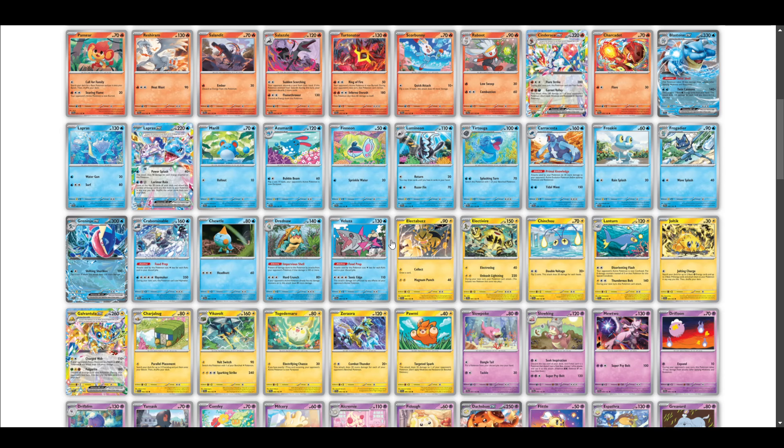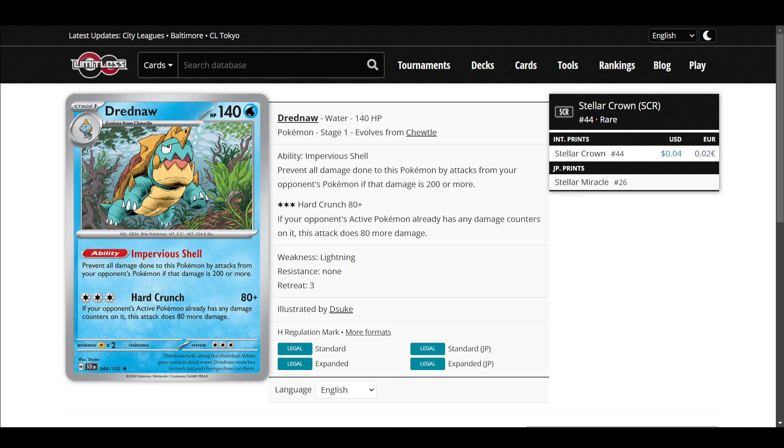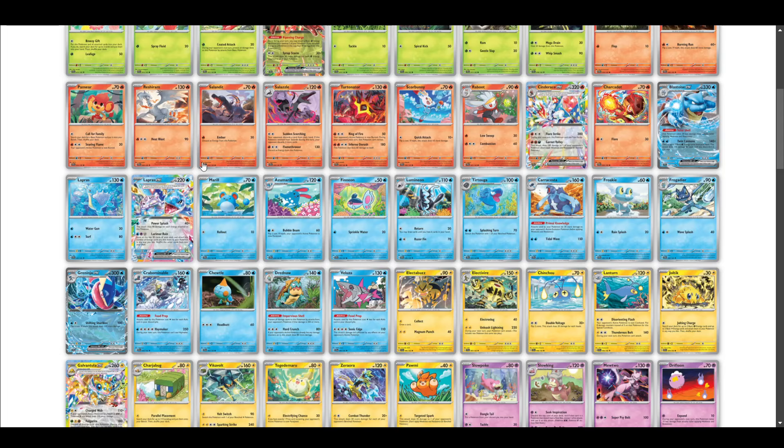Veluza and Crabominable aren't great — kind of bad silly meme decks — though there might be some use cases in the future. Dreadnought is a stall card that could be okay, but I feel like it's just not quite good enough. Decks are going to be one-shotting you. Against Charizard early game they're just one-shotting you. Maybe it's okay against Dragapult EX. I tried it as a 1-1 line in a weird control box and tried out a lot of the new control cards.